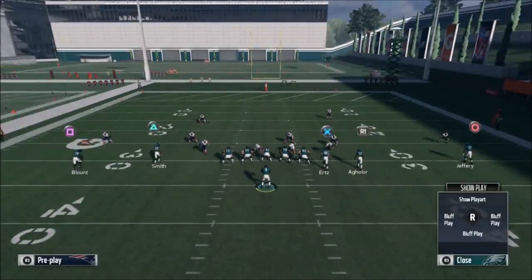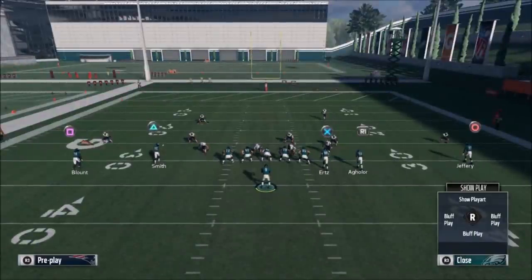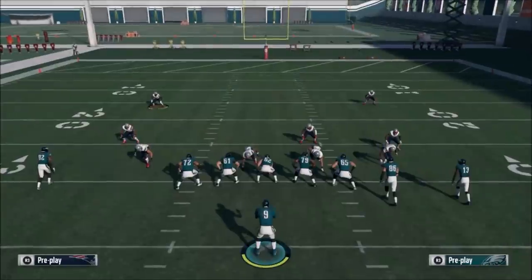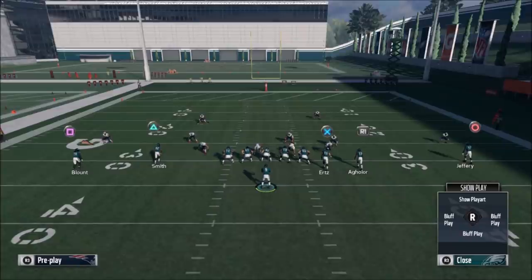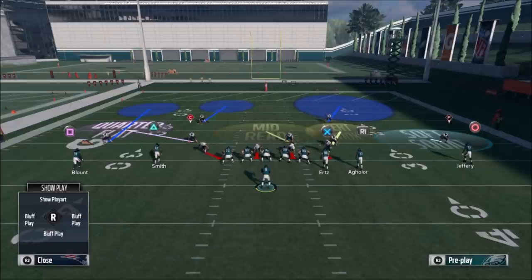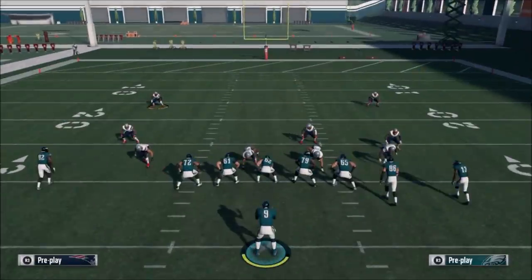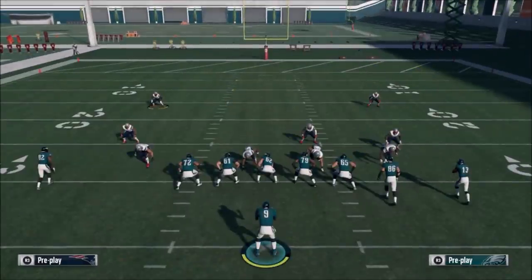The easiest way to diagnose cover six or cover nine is that one safety typically plays back deeper — you can see the safety on the right drop back a little bit. Since they have to cover more field, they're typically back further. On the left side, the cornerback and the safety are closer together because they cover the quarter-third on the left and the middle third. One safety being further back than the other tells you which side is the light blue side, i.e., the cover two side.